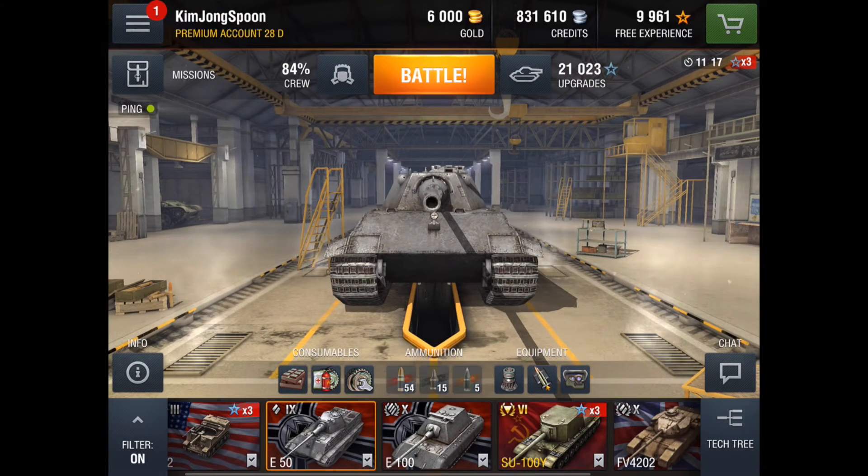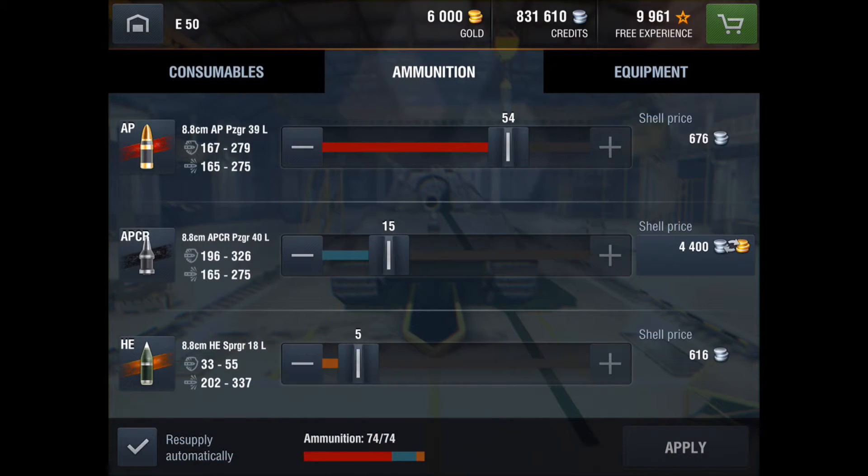We're looking at the E50 here. The E50 has three choices of ammo, and this combination of ammo choices is what you will see most likely on the tank that you're using. Pretty much all tanks from tiers five to nine use these types of ammo in this order — this is the most common one you'll see. Because these are all derived from the military, they all have acronyms. Most people won't refer to AP as armor-piercing, they'll just call it AP. Sometimes the acronyms get kind of confusing.